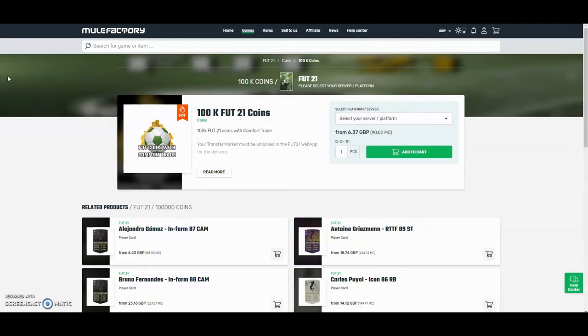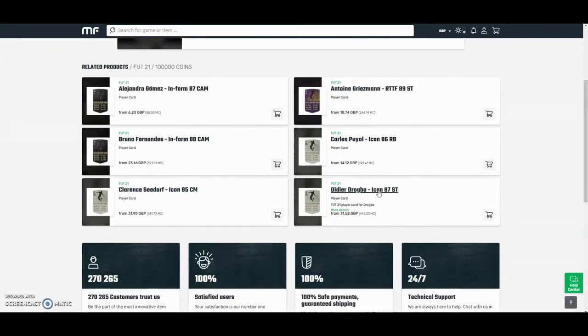For the cheapest and most safest coins on the whole internet, check out MuleFactory.com and use the code OWENFIEVE at checkout for a discount. They have a 100% safe comfort trade and they also do lots of different deals with coins and also different players as you can see down below. Check them out, there's a link in the description.